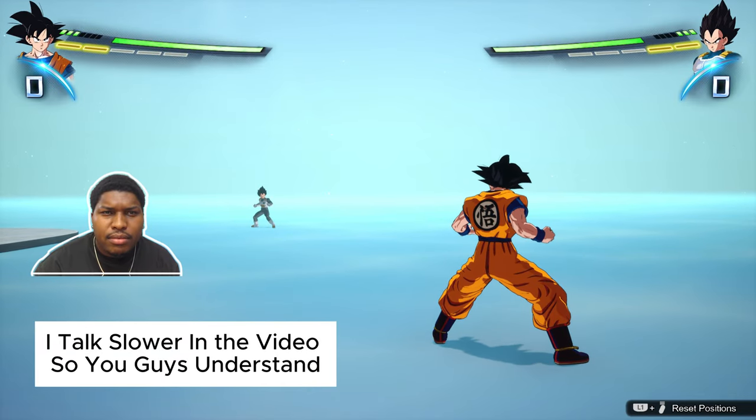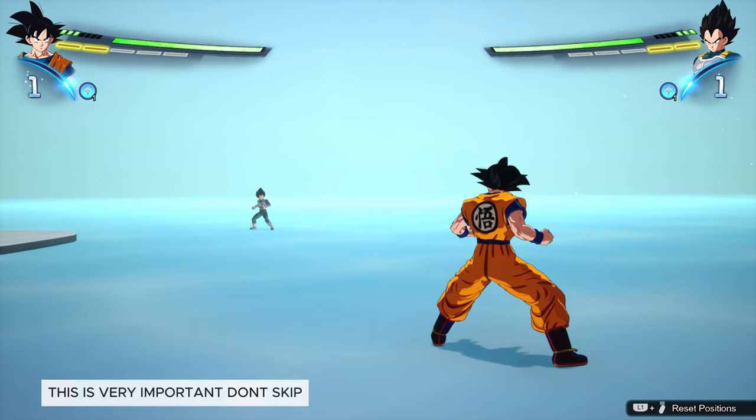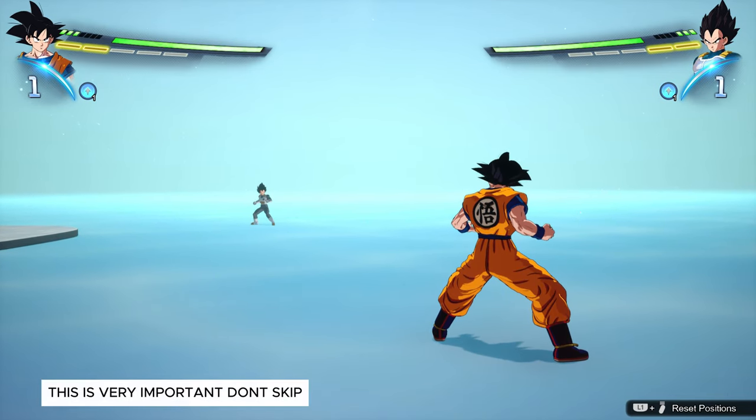Hey guys, today I will be teaching you the basic combos in Dragon Ball Sparking Zero. These are beginner combos you can learn in five minutes. Let's go. Every single character has four basic combos.